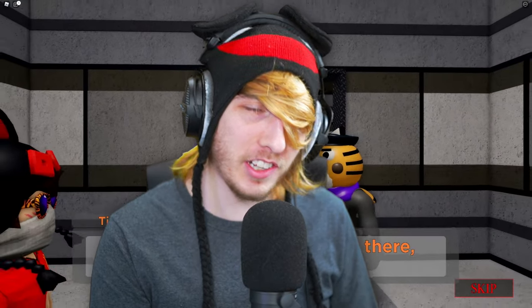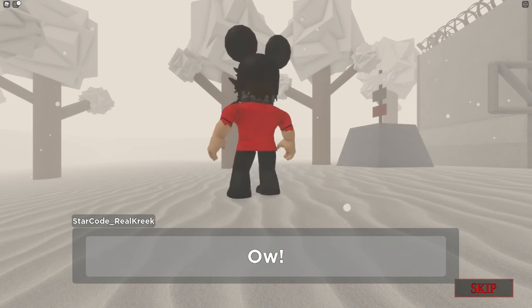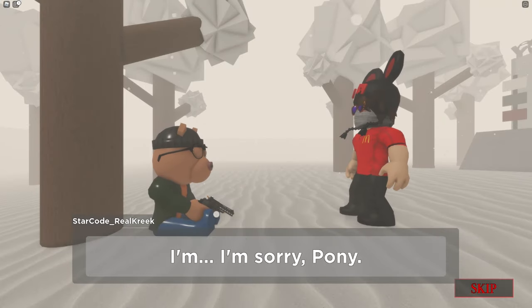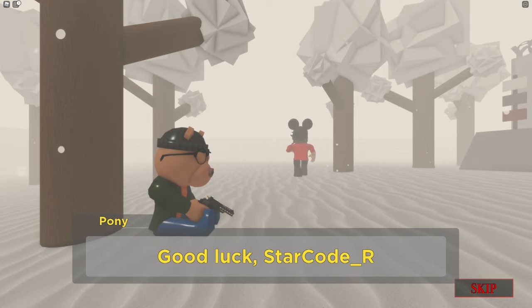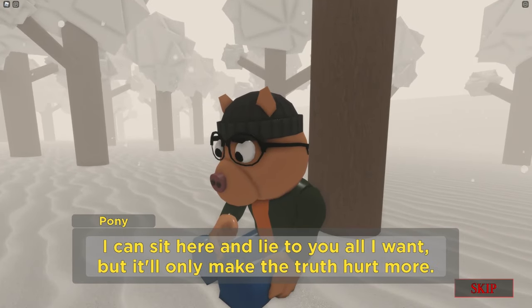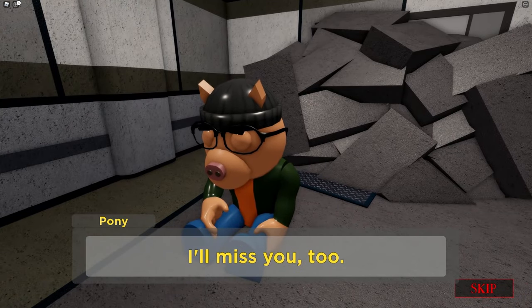These four endings have caused a lot of confusion amongst a lot of Piggy players. For example, the player gets attacked by an infected and then drinks the cure themselves, even though they're immune, and then leaves Pony to die. Why does the player drink the potion if they're immune? That doesn't make sense. Why would the player just leave Pony to die and get infected like that? That doesn't make sense either. Or why does Dude Man show up at the end of the Savior Tigri ending? Like what is going on here?